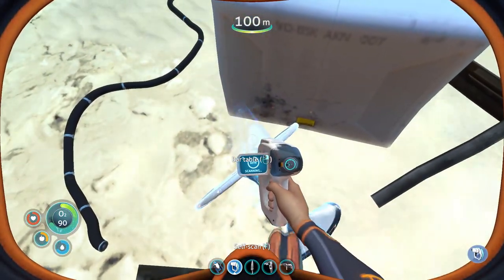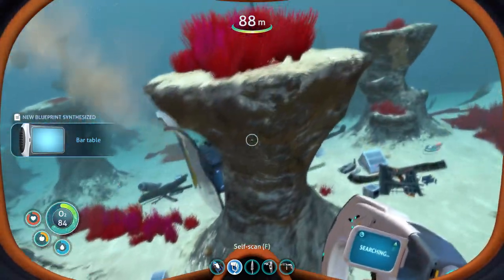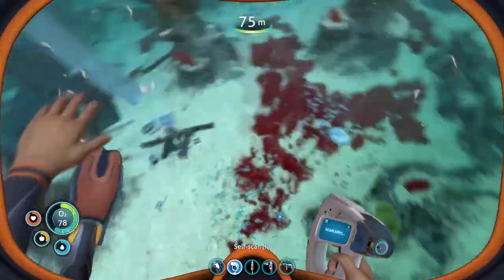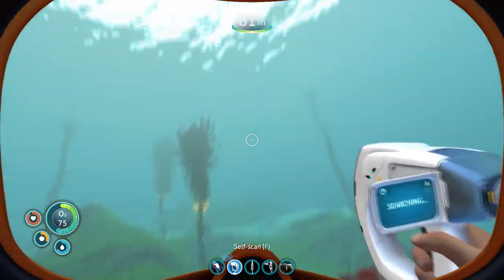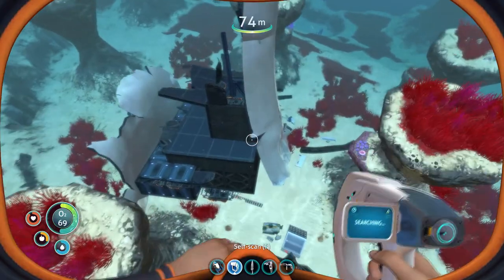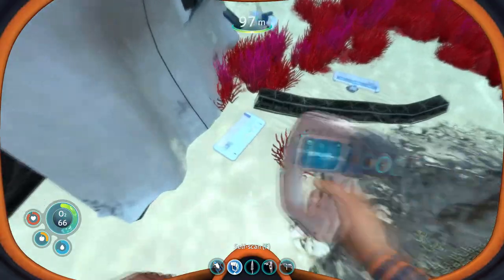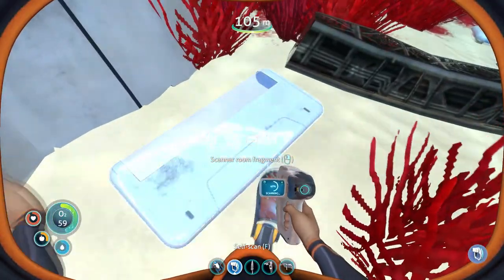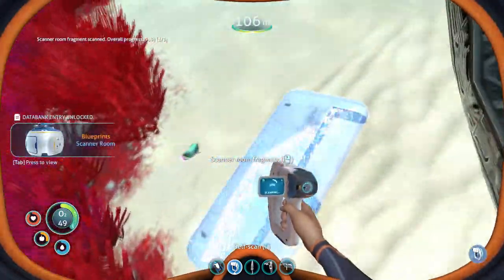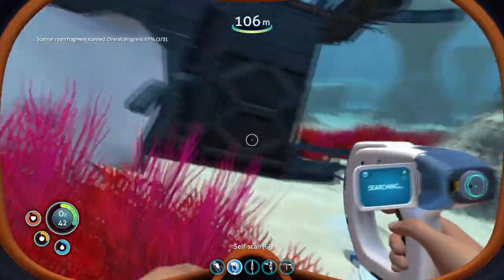Bar table — well, I'm not much of a drinker. A Seamoth print acquired. Maybe having a table in our house would be useful — I have no clue. This seems like a wreckage; there might be something useful here. Scanner room fragment — okay, so I guess we're finding a lot of fragments now.